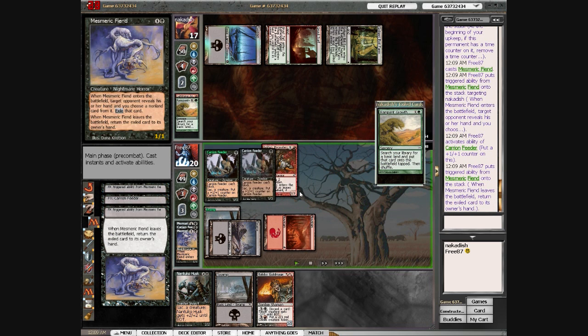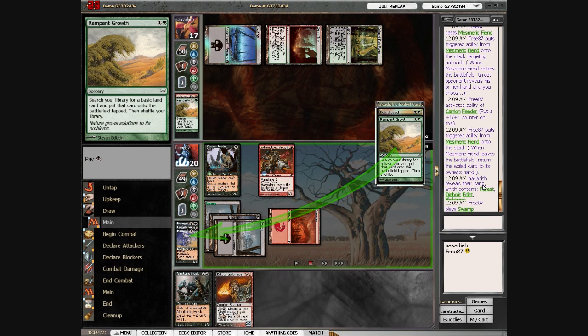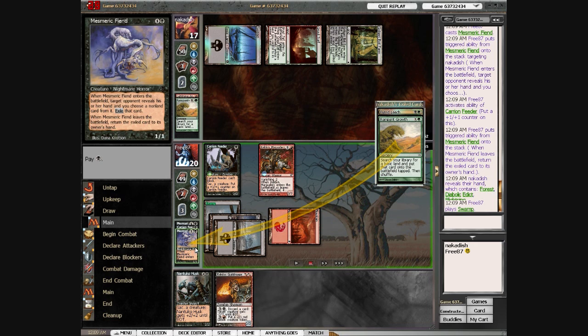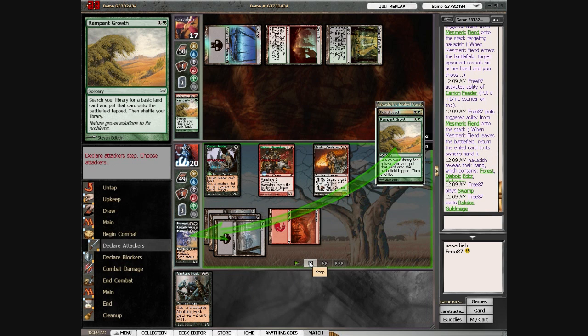I play Mesmeric Fiend here. He's got all his mana now, so I go ahead and take out Putrid Leech. Blightning can make me discard, but it's only going to make me discard one. If I remove Putrid Leech, he has no blockers, so it's going to be pretty hard for him to get back into this game.